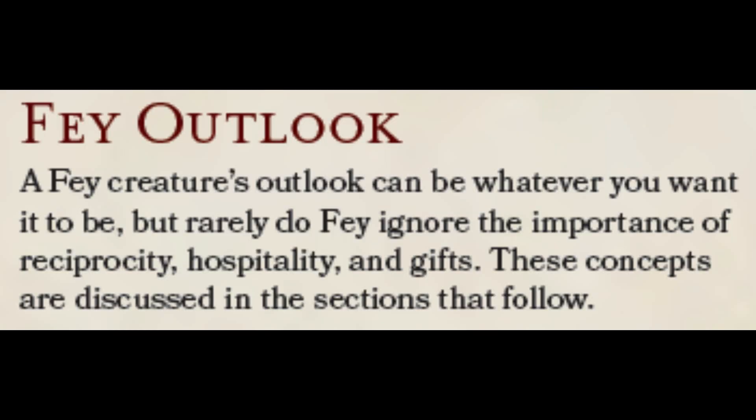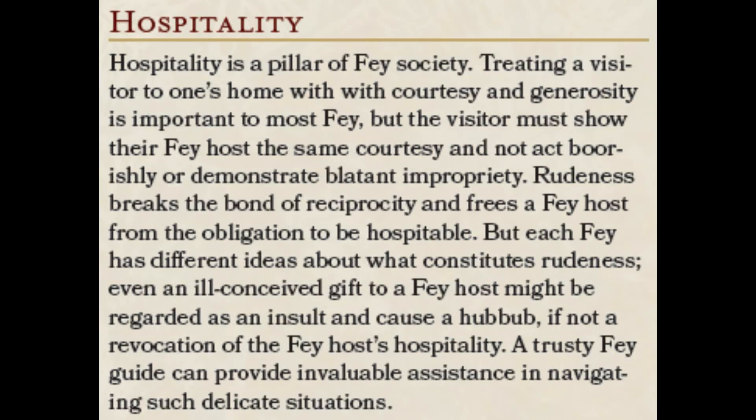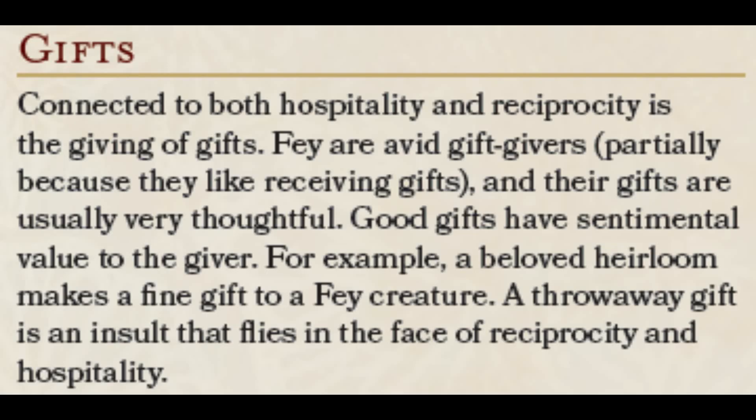Under Fey Outlook, we learn some basic lessons: reciprocity, hospitality, and gifts. It all pretty much boils down to treat others the way you wish to be treated. When you give a gift, most of us would want one in return — we are greedy creatures by nature. If you were a good host to someone visiting your home, you'd kind of expect them to be a good host to you in return.